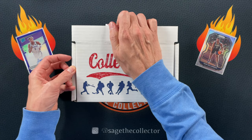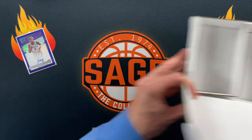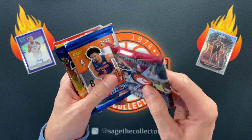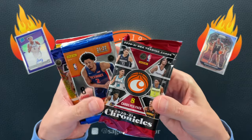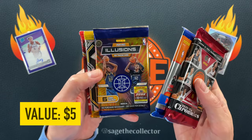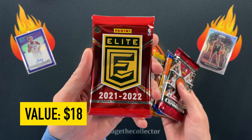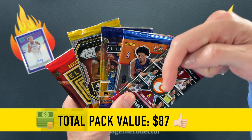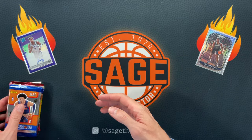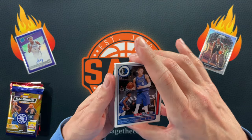Now for the main event — the Collectible Card Club box, $95 shipped, all modern basketball. We've got a Chronicles pack — hoping it's hobby because a hobby Chronicles pack would be a $40-50 pack with lots of autos. Also an Illusions blaster pack, a 2020 Prism blaster pack, and a pack of Elite. Five packs total — we'll see if they're worth the price.